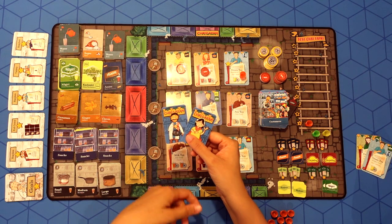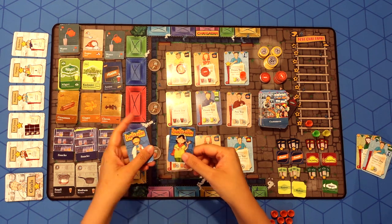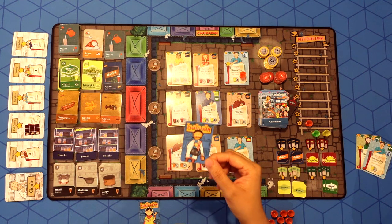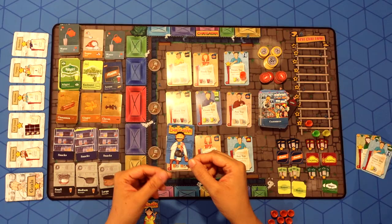Each player starts with Chai Uncle and Chai Auntie at the beginning of the game. Chai Auntie uses her charm to remove all negativity from the Mela. While Chai Uncle is super efficient and gets you more business — he allows you to do an extra turn.